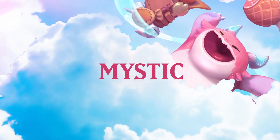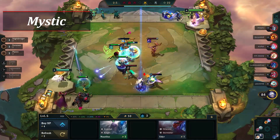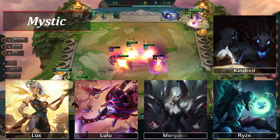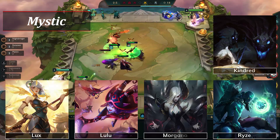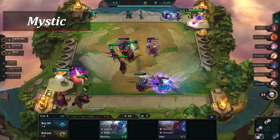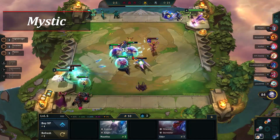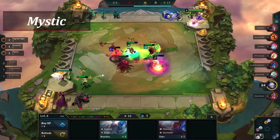Once again, we have Mystic returning. Mystic is a 2, 3, and 4-piece trait with 5 total champions: Lux, Lulu, Morgana, Ryze, and Kindred. Nothing has changed in regard to what Mystic does — all allies gain increased magic resist. The only notable change is that the trait now goes up by one instead of two like in previous sets. Almost everyone is familiar with Mystic at this point, so there's not much more to discuss.